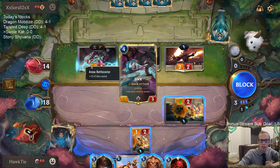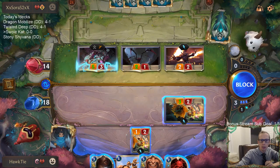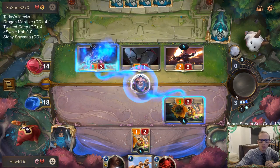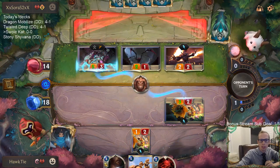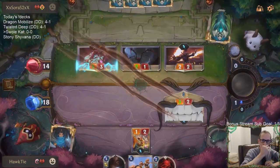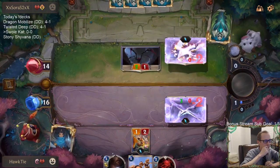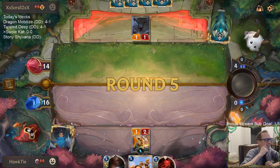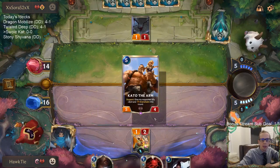We're gonna Whirling Death kill this. Do we want to trade here? Next turn I'm playing Kato, and Kato would make this Flower Child bigger, but I also have another Flower Child to use. Let's just trade with the Battlecaster - let's just do that trade.